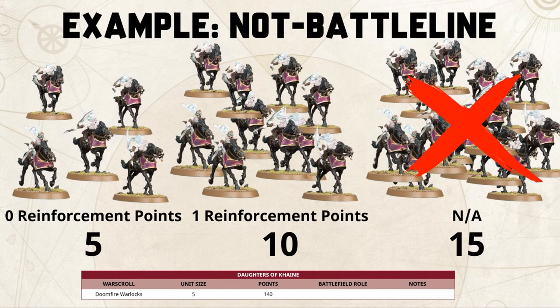Now let's look at an example that is not battle line: Doomfire Warlocks. They come in unit sizes of five, and in their pitch battle profile there is no battlefield role listed — they are not battle line, leader, behemoth, or artillery. A unit of five Doomfire Warlocks counts as zero reinforcement points. Since they are non-battle line, I can only reinforce them once — moving from five to ten counts as one reinforcement point. I cannot triple reinforce them, so the maximum size is 10.